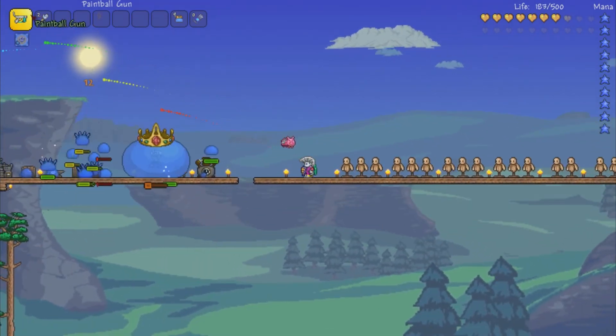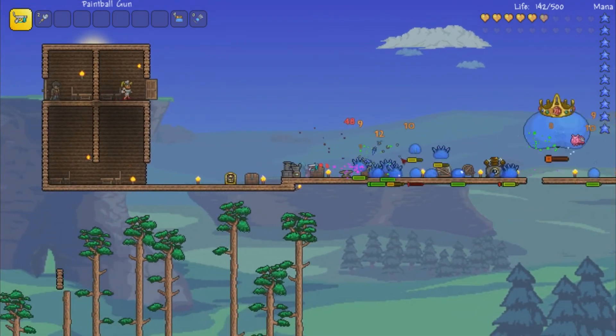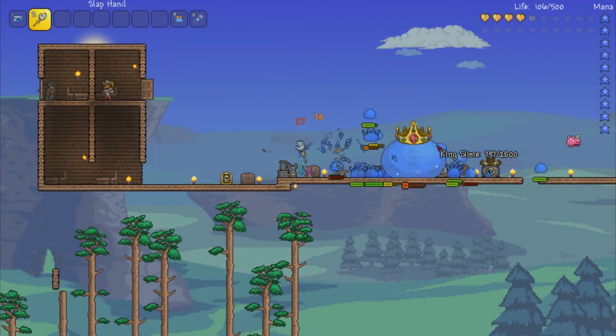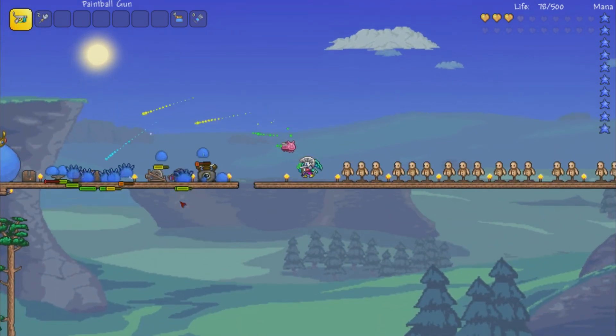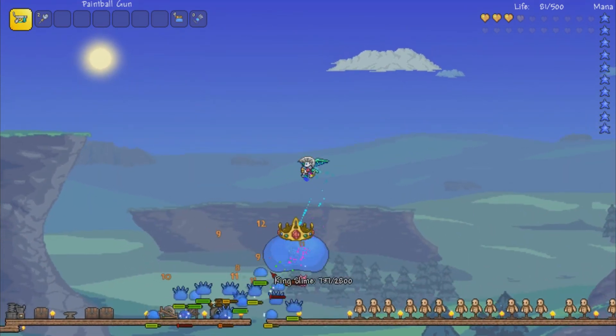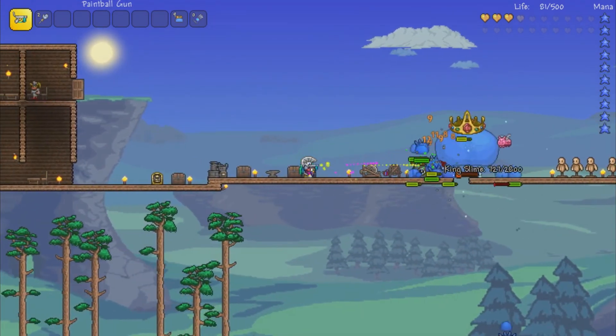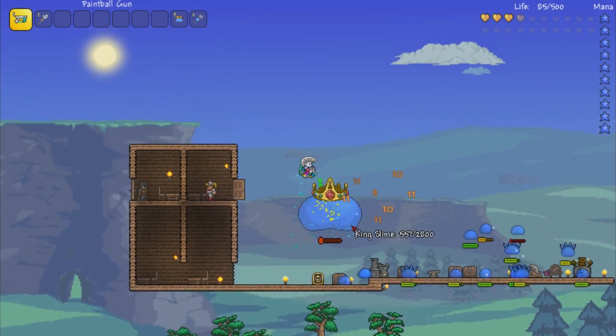I hope you guys enjoyed the video. The paintball gun is gotten by the Painter NPC — it has a 12.5% drop chance from killing him. And the slap hand you're just going to buy from the skeleton merchant during a blood moon. Thanks for watching, everyone. Hope you enjoyed the video, and if you did, leave a like before you go, and I'll see you all for the next one. Bye, everybody!